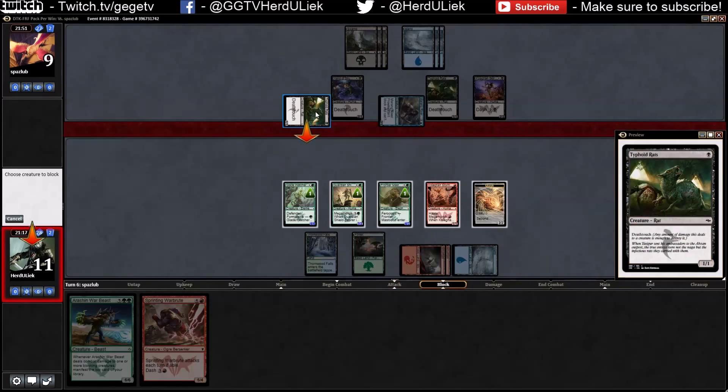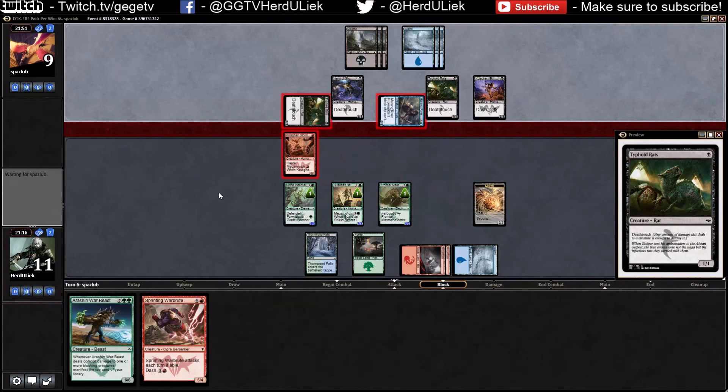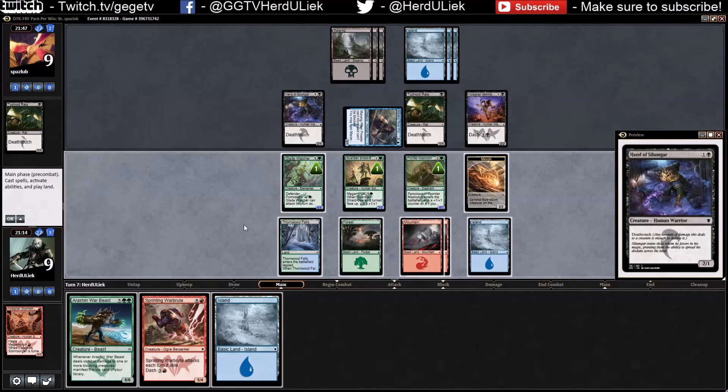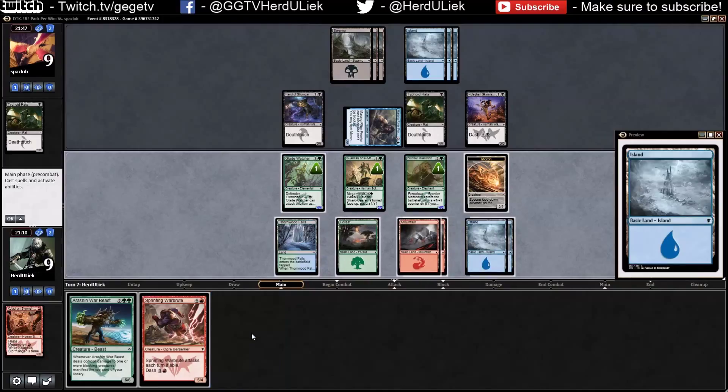You know what, I'm sick and tired of these 1/1 deathtouch creatures. So you won't get anything out of that. How much mana do I have now? Six — so I need two more mana then.